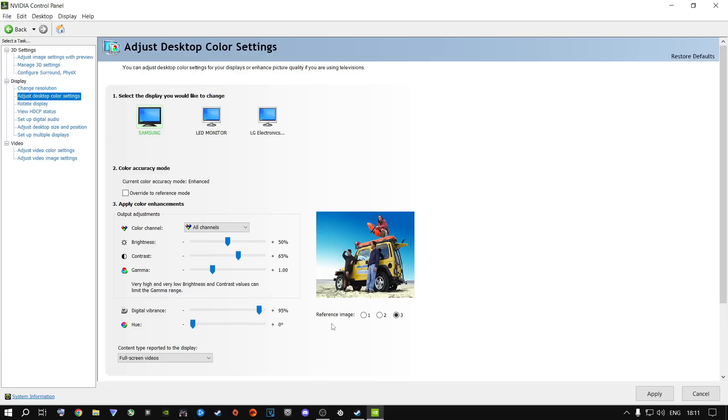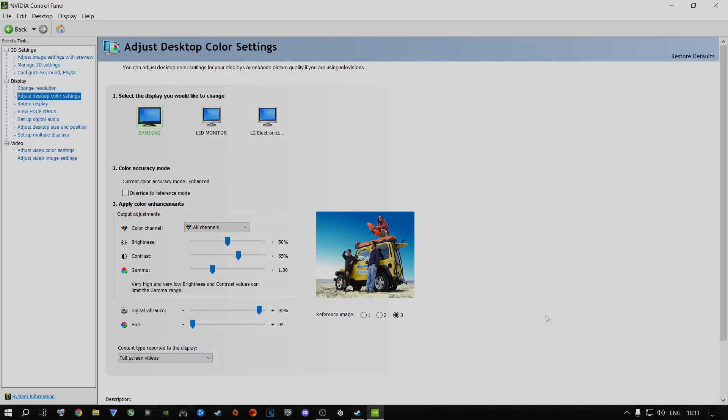Leave a comment below if these NVIDIA Control Panel settings have helped you gain more FPS and the game looks better — not just Modern Warfare but other games as well. Once you're done, say Apply. Your screen might flash a couple of times — it's just applying the settings.